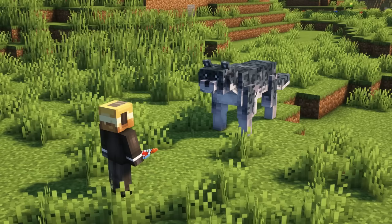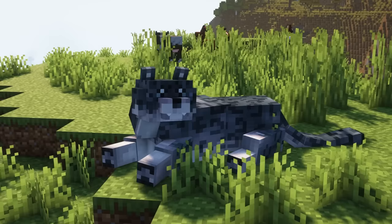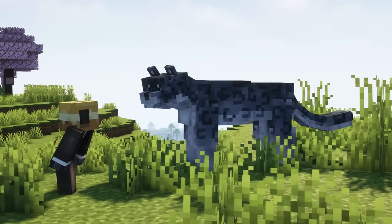Mounts can be healed by throwing health potions at them, giving them the appropriate food items, or by giving them time to rest, as they will slowly regain health when they have the opportunity to sleep. You can also pet your mount by sneaking and right clicking it with an empty hand.